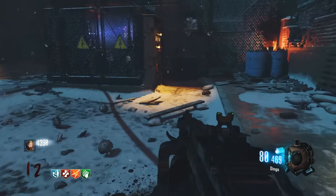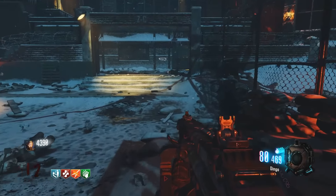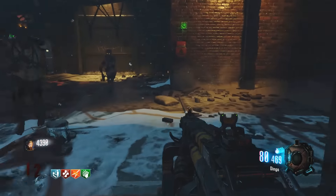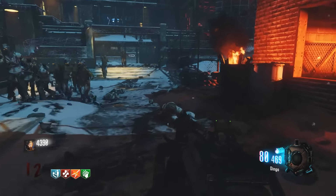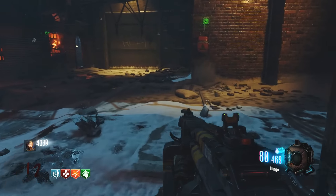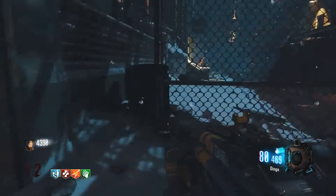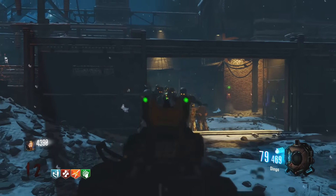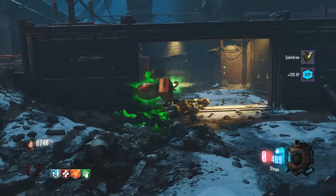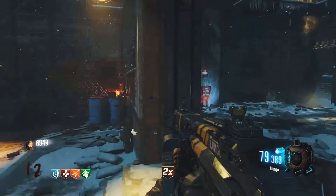Coming in at number four is the Dingo LMG. I feel like this LMG is tremendously good on this map because of the iron sights and the way you can run around with it — it's pretty light for a light machine gun. It's got good iron sights that aren't too clunky, taking up too much screen. The other LMGs like the 48 Dredge and BRM are inconsistent with headshots. The Dingo has good fire rate, deals a lot of damage, has a lot of ammo, and gets you good points — which is why it's at number four.